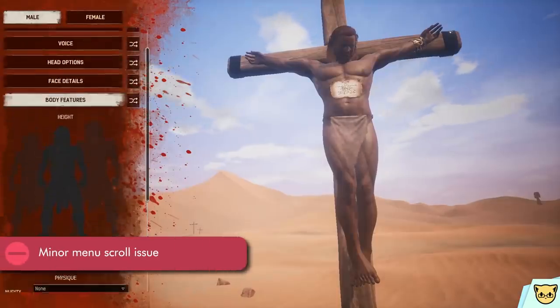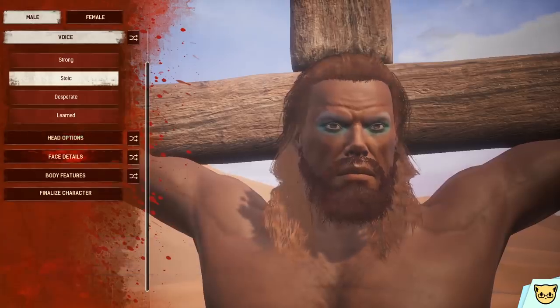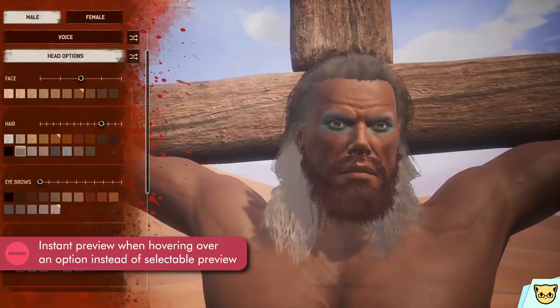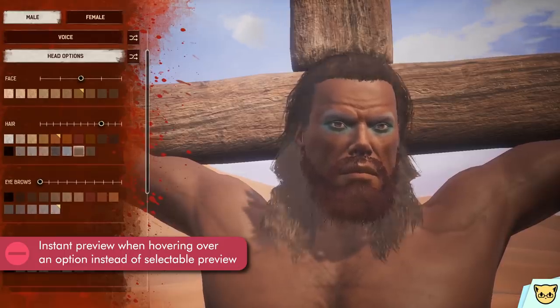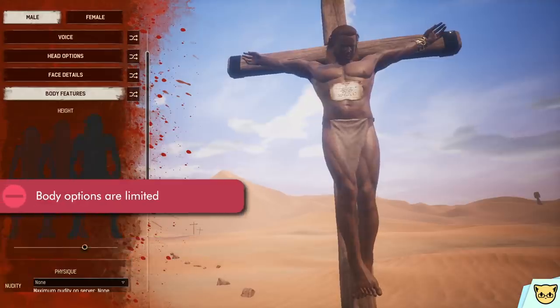Minor problems with the menus: whenever I try to scroll up or down, it kind of shuffles and stutters in place — a little annoying. Another minor nitpick: instant preview while hovering over options. Subjective and minor, but I prefer selectable preview where it only appears on the character after you select it.